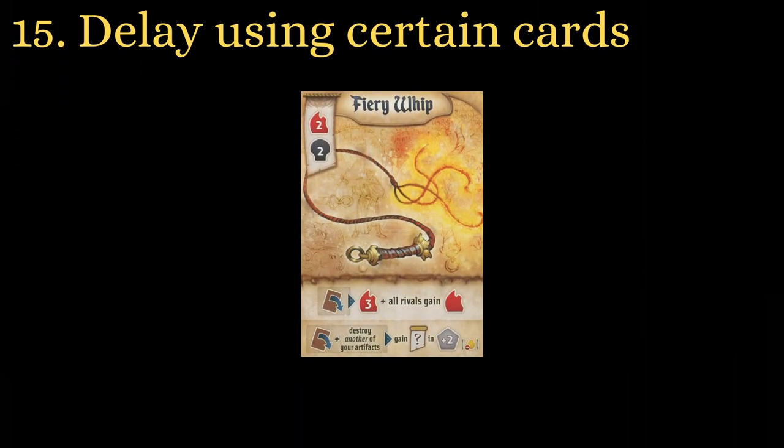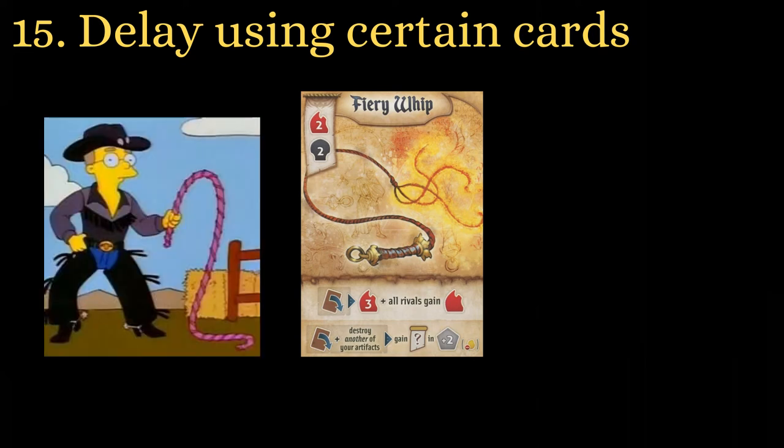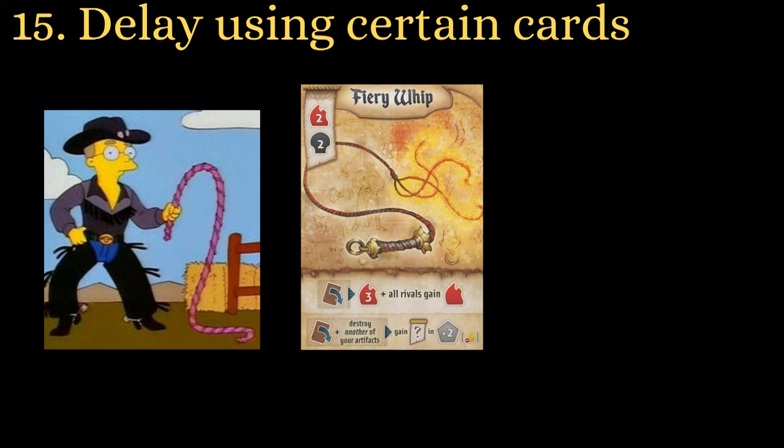Use cards that give everyone resources, like Fiery Whip, as late in the round as possible. Your opponents will get the resources by the next round anyway, but getting a red before they pass may allow them to turn it into a larger benefit.